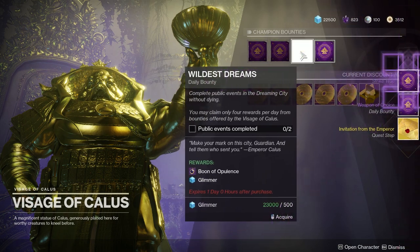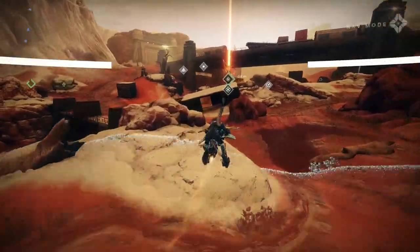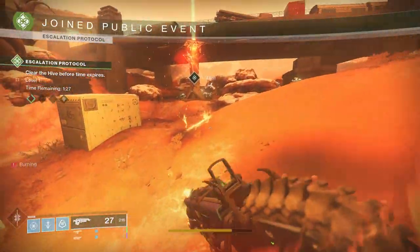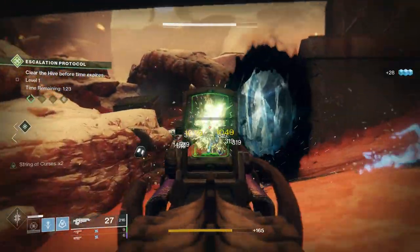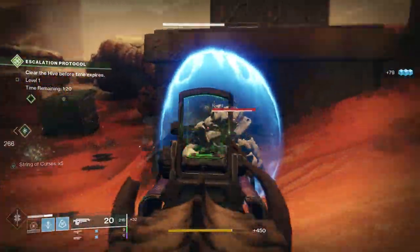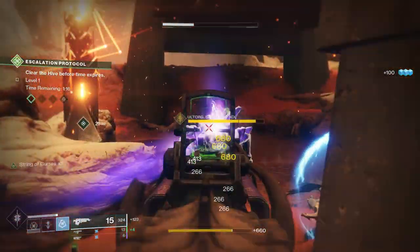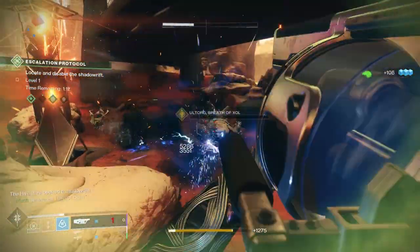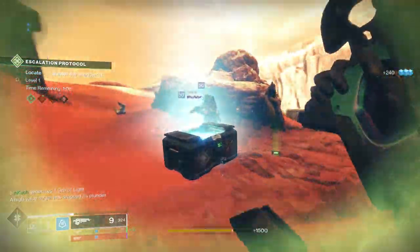Once you get to him, you'll notice he has four legendary bounties called champion bounties. All you have to do is complete one of these to progress in the exotic quest line. The easiest one by far is getting 50 kills without dying. Load up an Escalation Protocol and bust out as many kills as you can. With lots of thrall and similar enemies, 50 kills should take no longer than three or four minutes.